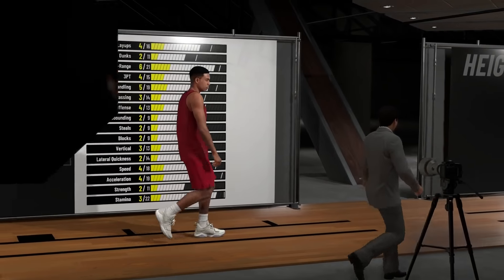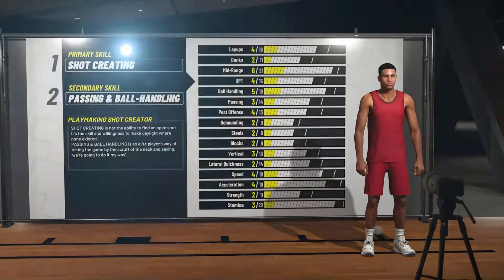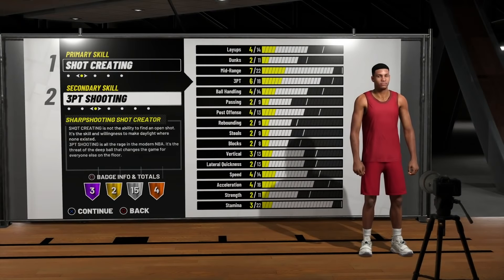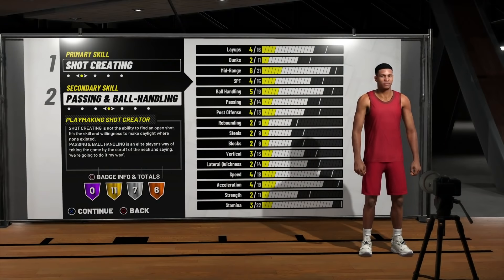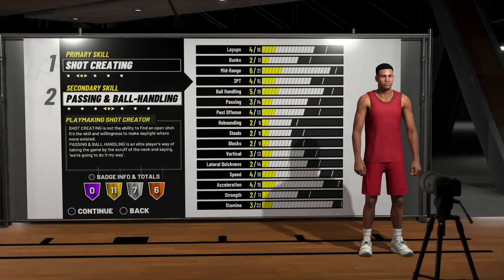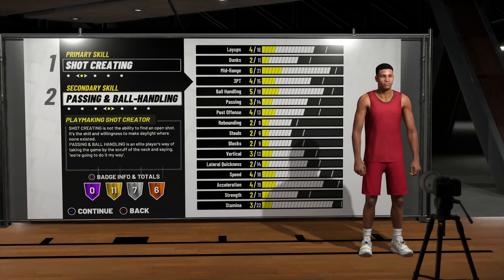The next step is to choose our archetypes. What are the best archetypes we can use as a point guard that are going to put us in a position to just get buckets and dominate our opponents? For our primary, it's shot creating. And for our secondary, it's passing and ball handling. Now, a lot of you guys are going to look at the Hall of Fame badges and say whoa — there are no Hall of Fame badges, but that's okay.